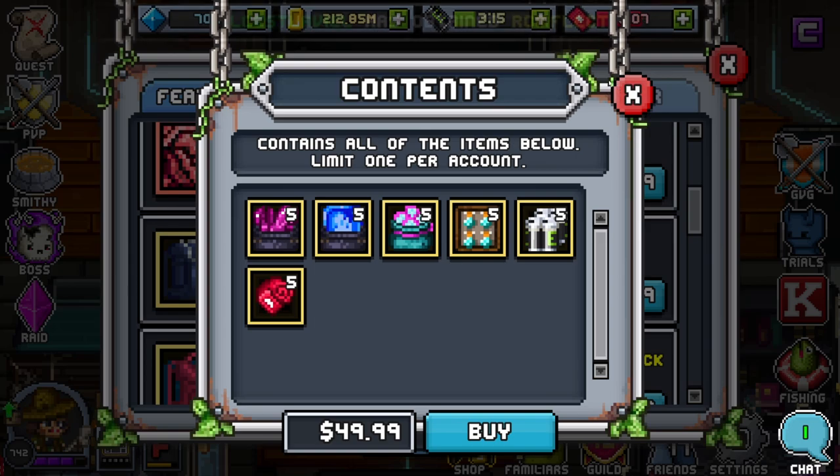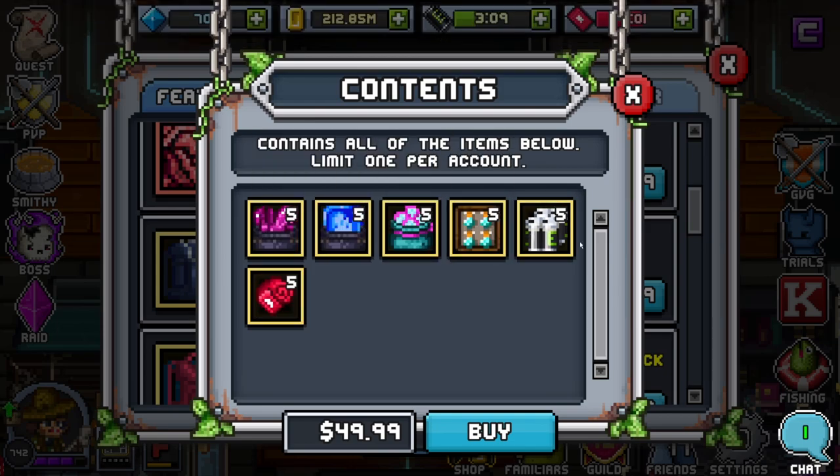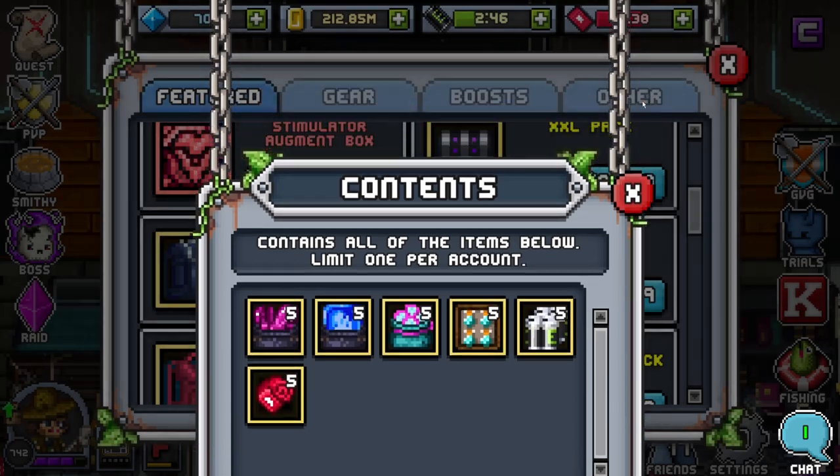I think we should be getting some boosts in these packs — hopefully they hear this feedback. Even if they're small boosts, even just epic scrolls, every pack should come with something. They're pretty good if you're just trying to restock on resources. The only one I kind of recommend is probably this one, and even then I'm not fully sure. I'm glad they're going in this direction and expanding the shop though — it's exciting.